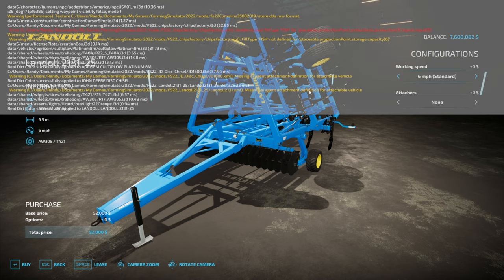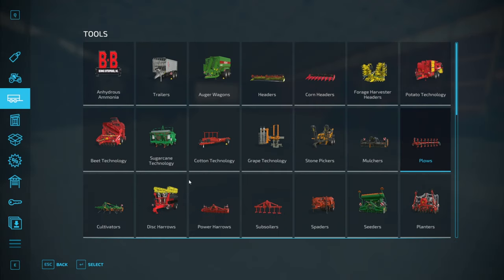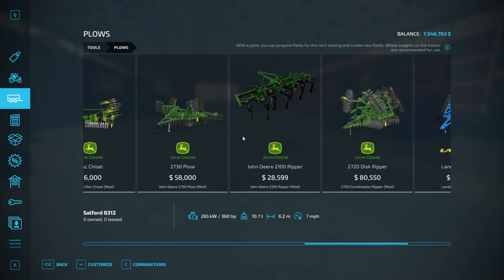There's a 'Landoll missing agent attachment' warning but that doesn't look too serious. Oh, the chip factory says 'unable to load fill type fish' — that's interesting. Depending on what map you're on, if you have a mod that does fish, I wonder how that works — fish at a chip factory. Anyway, this mod didn't look too bad, let's try purchasing it.